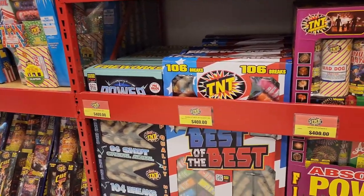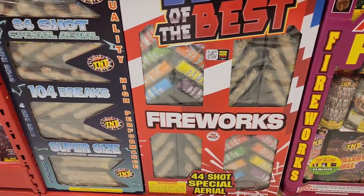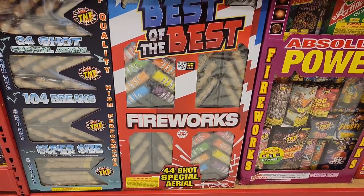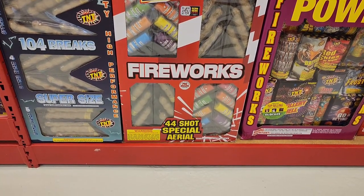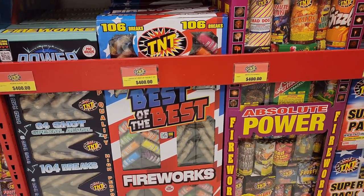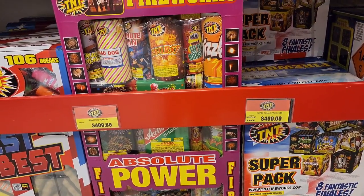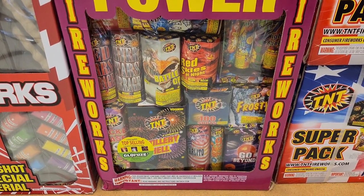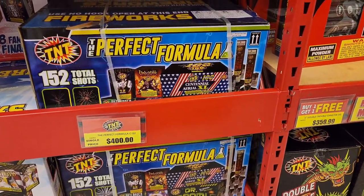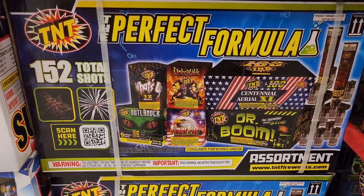Not gonna do too much of the assortments — those are mostly fountains, you can get those at Walmart, Publix, Target, Winn-Dixie, your local supermarket. Over here we got a 44-shot Special Aerial. Looks like some triple break shells going on here — 106 breaks in total. The next big assortment pack has some fountains and some cakes as well. This is a cake assortment. Got some more here — 152 shots total, The Perfect Formula.